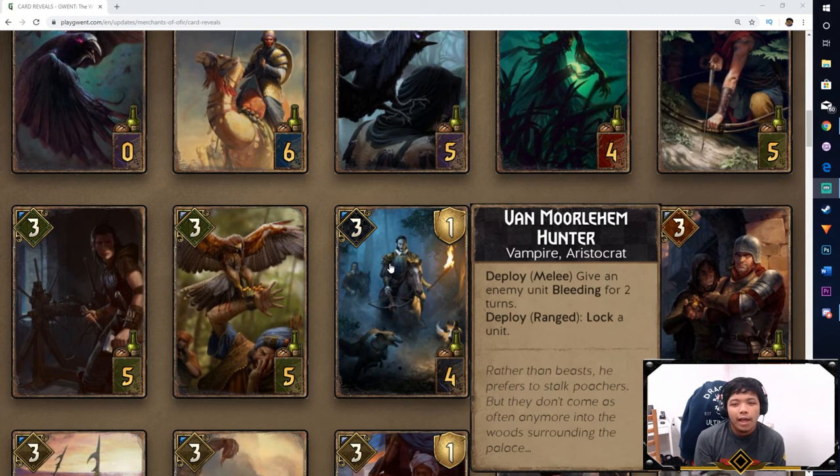Next we got the Von Morlehem Hunter — our first Vampire card in the Nilfgaard faction, which is pretty great. On Deploy, you either give an enemy unit Bleeding for two turns, or you can lock a unit. I'd probably use the bleeding option, although Nilfgaard doesn't really have bleed support. Lock support is great though, because you have cards that support lock in Nilfgaard — you can seize locked units. Bleeding is okay too for residual damage, or to prevent an engine from working. Another solid option card.